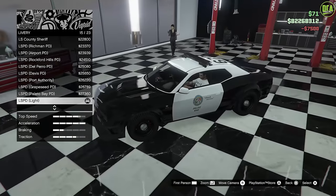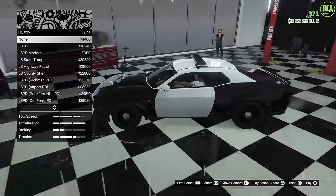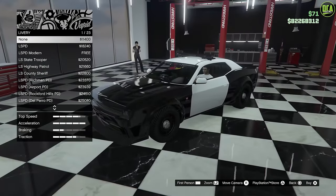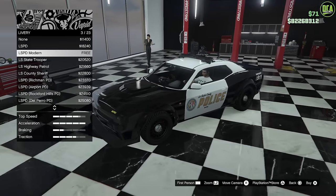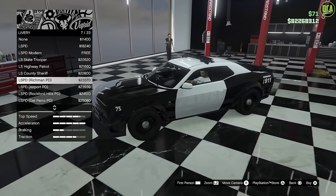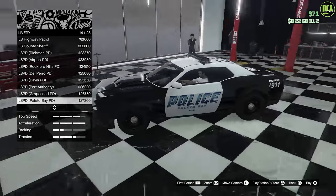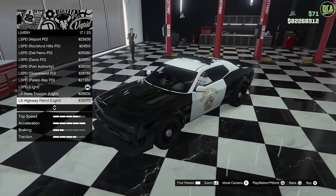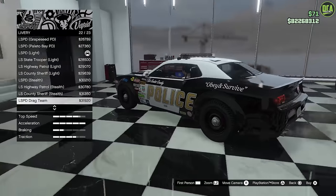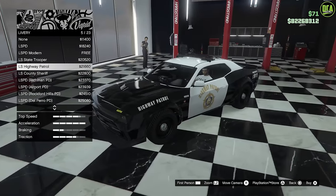Lights — I'll do some xenons. Liveries — so you have all the liveries here. It comes with the light bar one active by default. Going to the beginning to show all of them: plain/none if you want to black it out for a stealthy Hellcat cop car look — you can even remove the lights on top. Then you've got LSPD, the modern, State Trooper — love that one — Highway Patrol, probably my favorite, Sheriff, Richmond, and so many different ones. Pretty much the same as the Stainer LE Cruiser. You even get the LSPD drag team and the race team — that's sick. Very well done. I think Highway Patrol is definitely my favorite; going with that one.